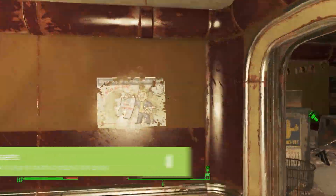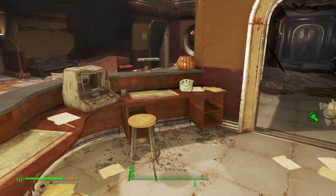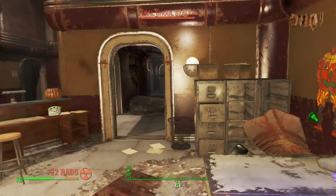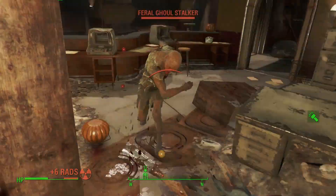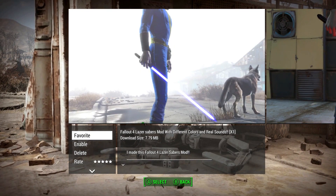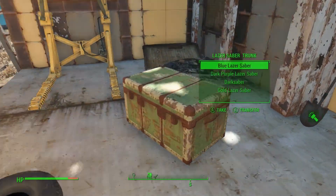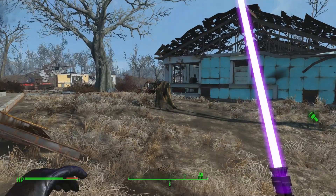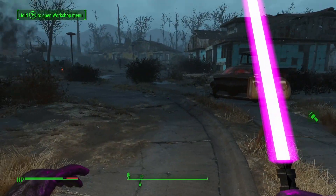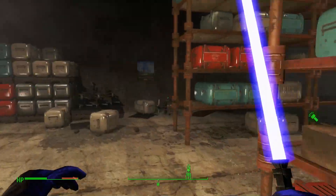Have you ever been playing Fallout 4 and thought to yourself, this is all well and good, but I'd really prefer it if I could use some sort of futuristic laser sword, much like the lightsabers seen in the Star Wars universe, but not them, obviously, as they're the intellectual property of the Walt Disney Corporation? Well, good news — here's a mod that gives you lightsabers. I mean, laser sabers. Different thing. Install this mod and a trunk is dropped in your garage in Sanctuary with a whole rainbow of different coloured sabers, complete with cool sounds for you to run around de-limbing ghouls with.